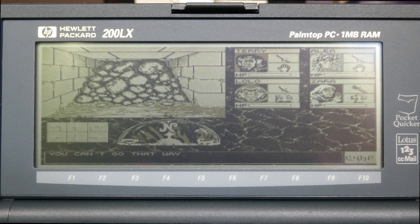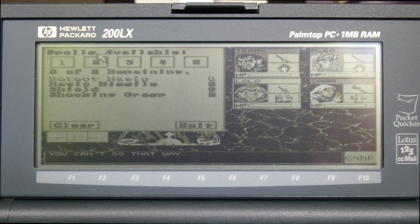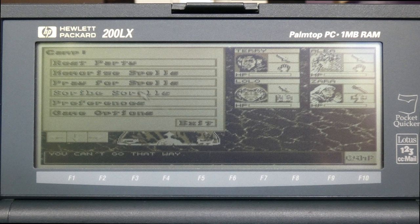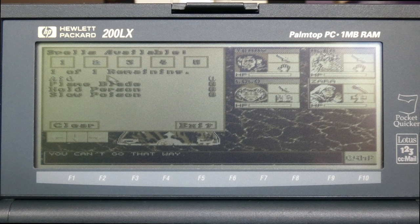There's a button called Camp. The first thing we need to do is camp so that we can have our spells memorized for Lolo, our mage. I'll give him offensive level one spells — Shocking Grasp — and at level two we have one spell available: Melf's Acid Arrow, so I'll use that one.